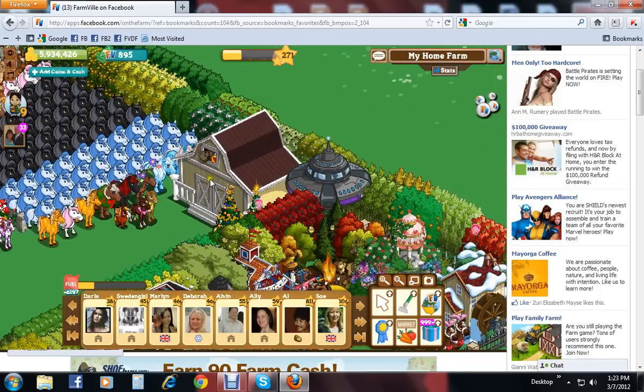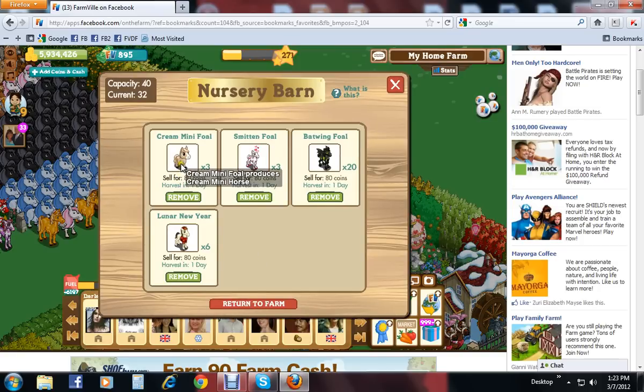Now, what does your nursery make? Look inside — it tells you. Put the icon over the foal or the calf. The cream mini foal produces a cream mini horse. Here's an oddball — this is what I call a nursery glitch foal. It will make its adult version. The smitten foal makes a smitten stallion. So if you need a stallion and you don't want to pay for one, find a smitten foal.